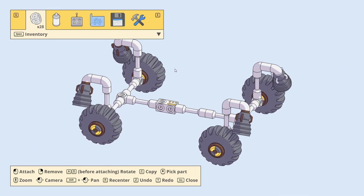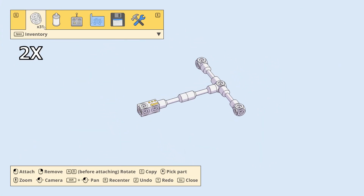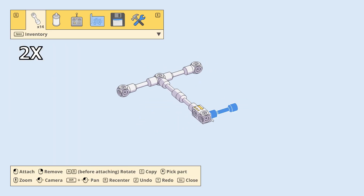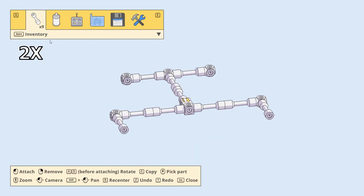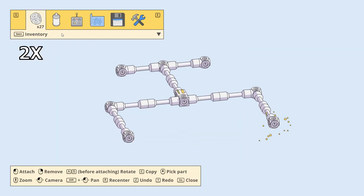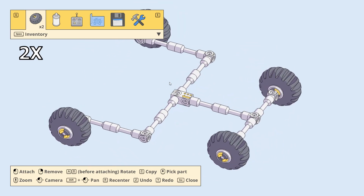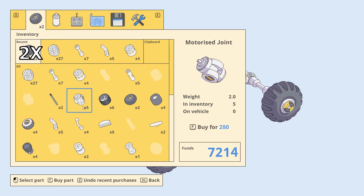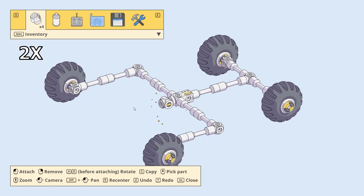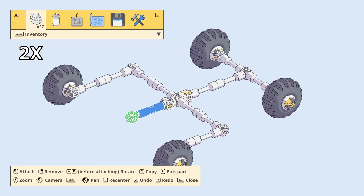Now let's get the builder. Let's get rid of this. Block and the block. Put the suspension later on. Then we need a motorized joint. Let's stick a hydraulic on there. A block.